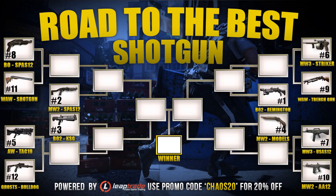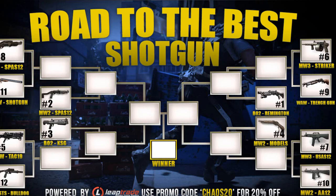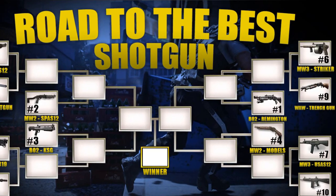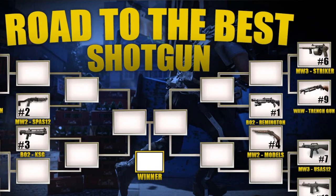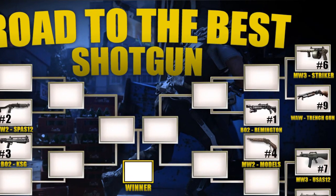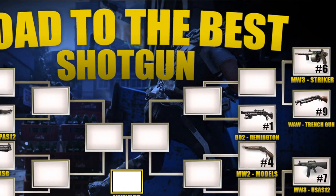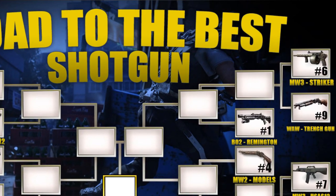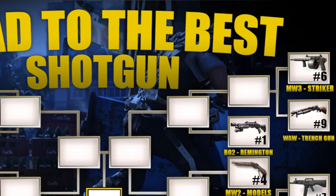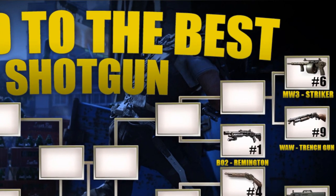Let's start in the top right. The number one seed goes to the Black Ops 2 Remington — it was a landslide, definitely the most popular gun in voting. But that doesn't always coincide with how it performs against other guns, as we've seen in past tournaments. The two guns going in the first round there are the number six seed, the Modern Warfare 3 Striker — such a beast gun — and the number nine seed, the World at War Trench Gun, the pump-action trench gun. So many memories and nostalgia. It should be interesting to see which one powers through to face the Black Ops 2 Remington.